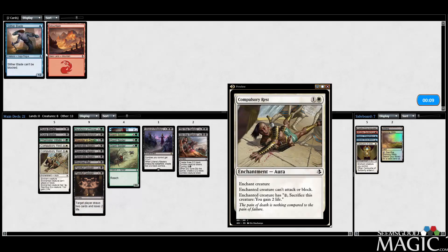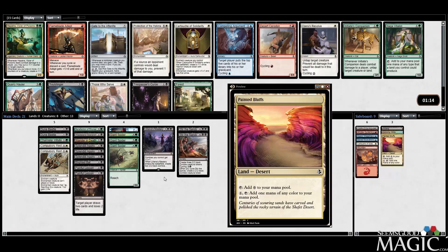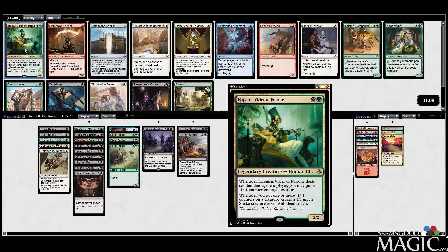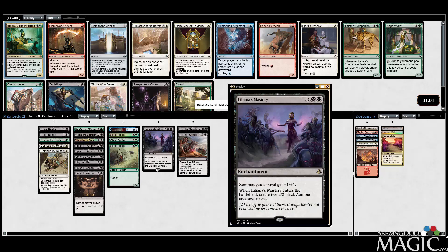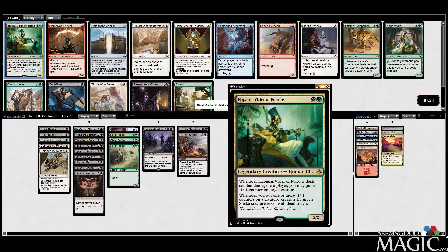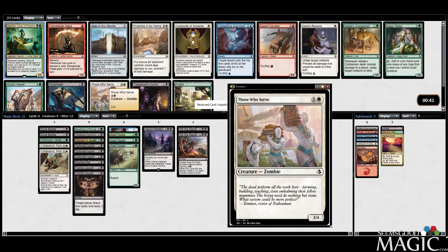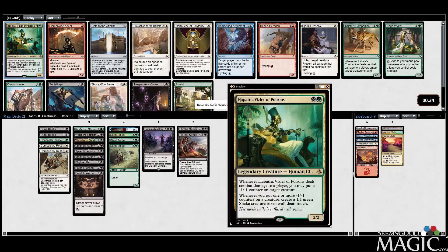Double Compulsory Rest, which I think we are going to splash for. Last pick, Painted Bluffs — we can use it. There's a Hapatra! With triple Splendid Agony, I think we just found our ticket to making this green-black thing come together here. Double deathtouch Snakes with Splendid Agony — that's pretty amazing. And Channeler Initiate turns into three deathtouch creatures too. Hapatra looks really good, so we'll take that.